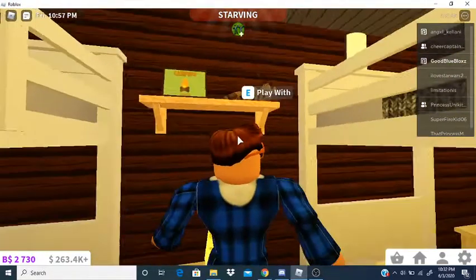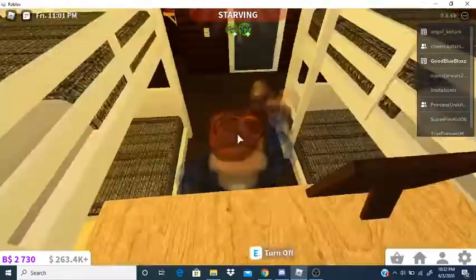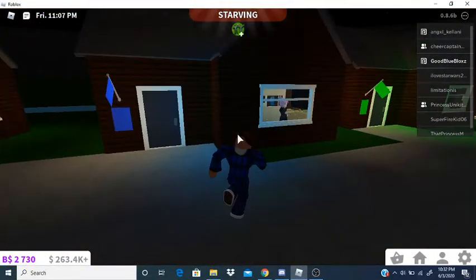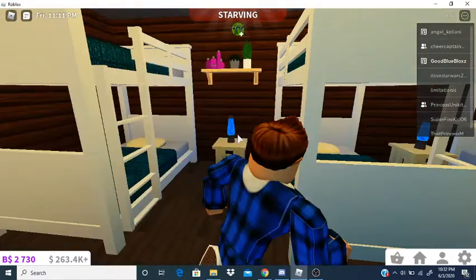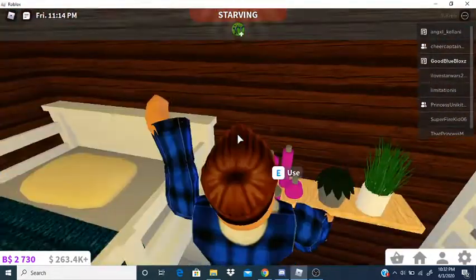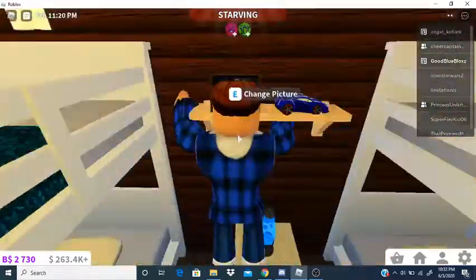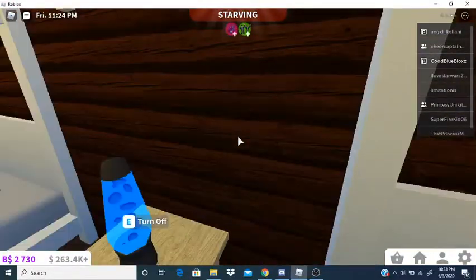Now let's move on to the blue cabin. These three cabins are for children only. Over here it's actually the same setup — just where you hang your clothes, three bunk beds. I'm not sure what these items are exactly — I forgot.